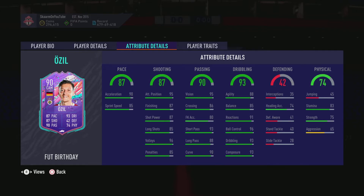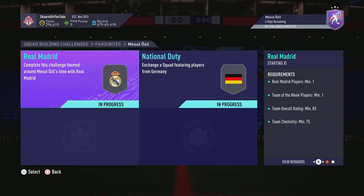In terms of dribbling, agility and balance are pretty good, and the rest of the stats are insane. For physicality, he is on the weaker side but still decent — stamina at 83, not the greatest for a CAM.